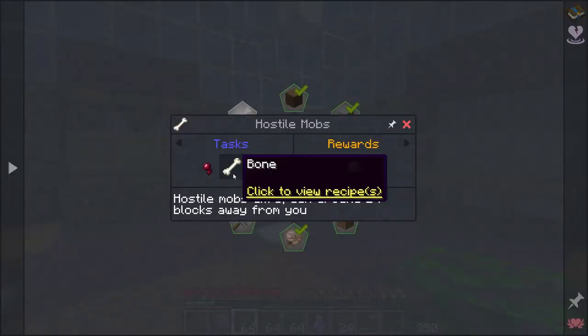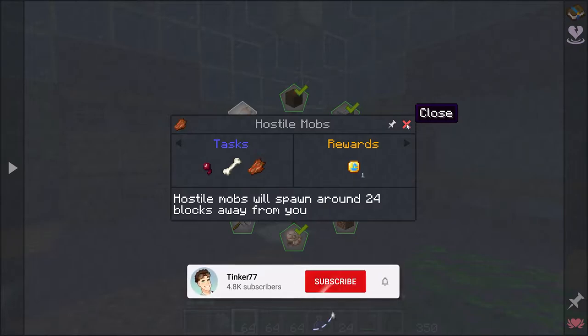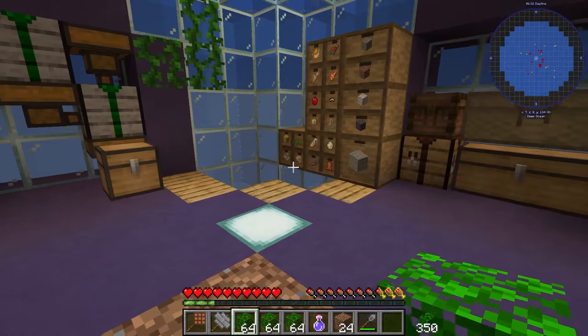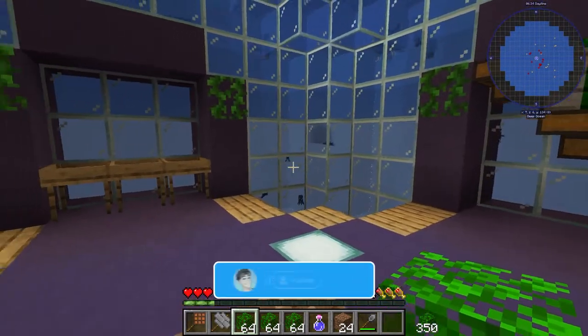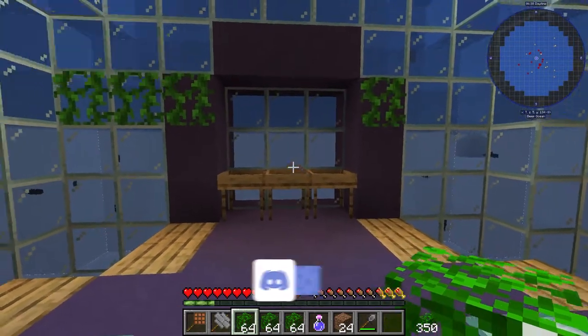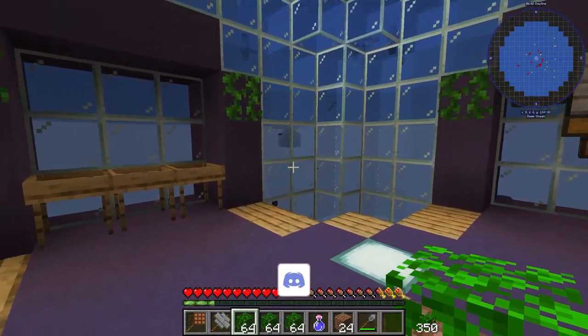You have to get a spider eye, a bone, and rotten flesh. I don't know how to do that, but fortunately I was watching Chosen Architect and on his first video he created a small mini mob farm by going out on his base on a little extension.